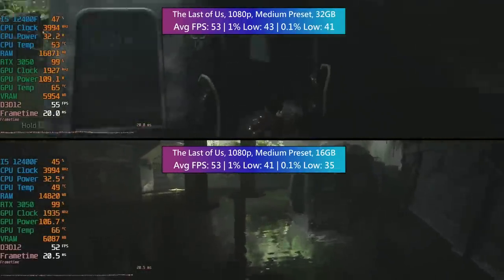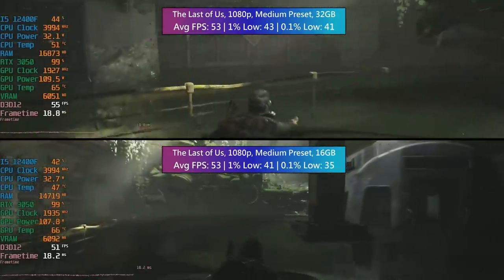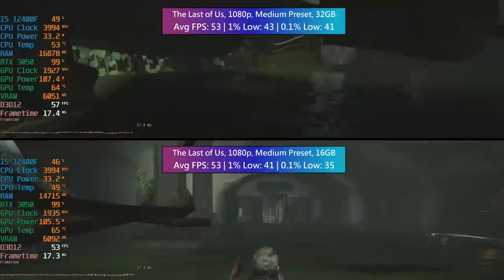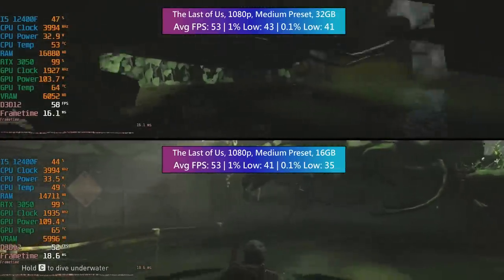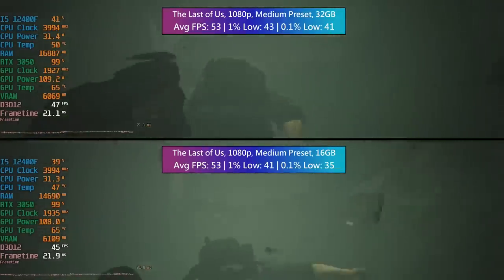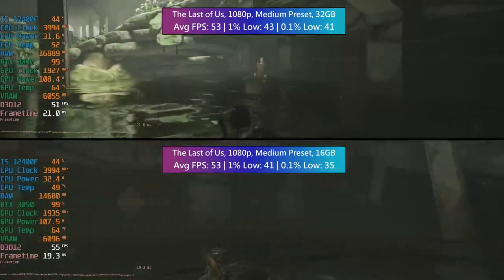May as well start off with one of the heavy hitters here — this is The Last of Us Part 1. This isn't a particularly demanding area of the game by any means, but as you can see by the RAM usage in MSI Afterburner, the system isn't shy about using at least 16GB when possible. We do have to think that there are other processes going on in the background as well, but in terms of performance, the only real change here was with that 0.1% low figure, which was a little bit lower with 16 gigs installed.